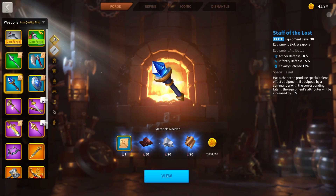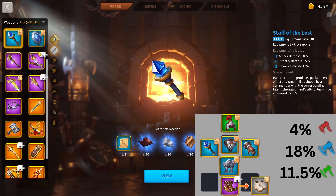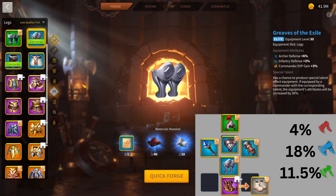If you talent some things, stats will change, but I'm not going to talk about talents early game because you're going to be replacing equipment quite quickly. After this, you'll be looking to upgrade specific types of equipment. First off, you're going to be keeping your Helmet of the Phoenix — it's still very good. You're going to be keeping the Staff of the Lost and the Grooves of the Exile. They are still very good.